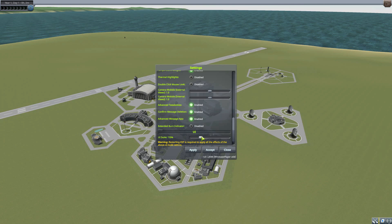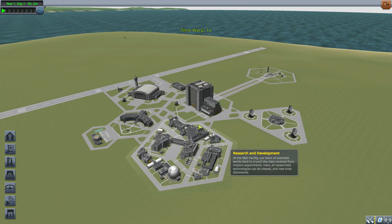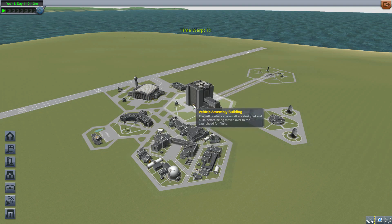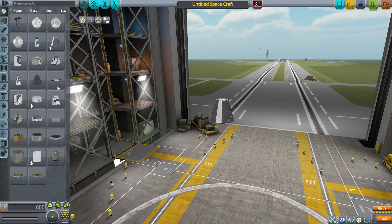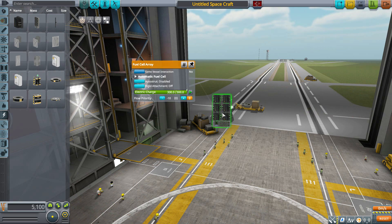Now I'm also going to scale our UI up a bit so things are a bit easier to see — and that's hideously large. And into the VAB we go, where if we just grab a random command pod, as well as head to power and grab a random fuel cell, when we right-click on this...